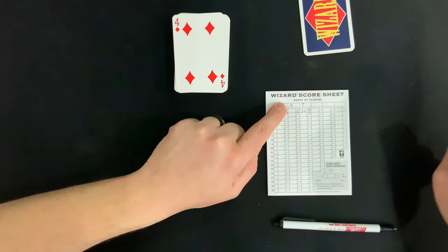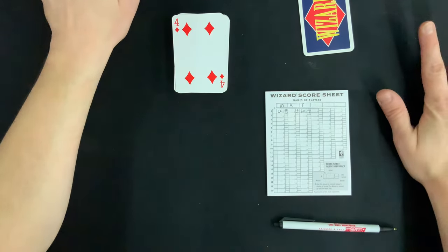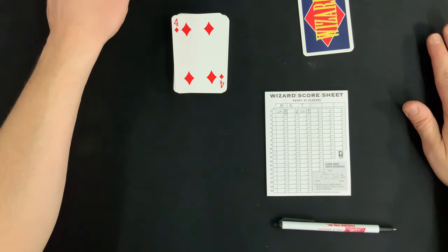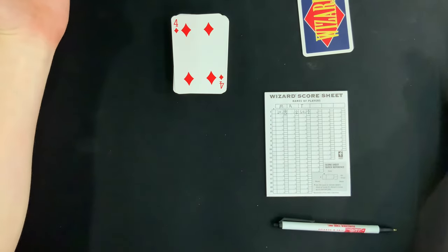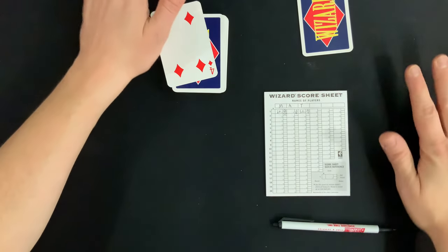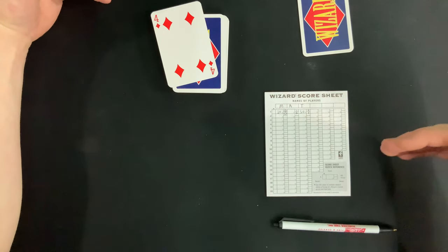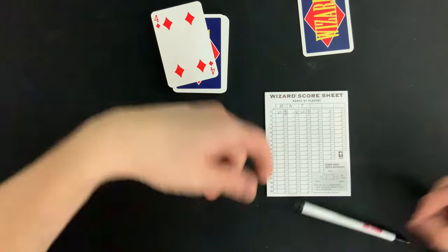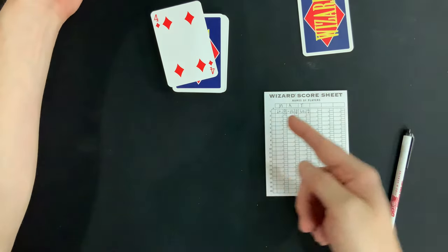If you didn't predict correctly, you don't get the 20 points, and for every number you're off by you lose 10 points. So if you predicted three tricks and got zero, that's negative 30 points. Likewise, predicting three and getting six is also negative 30. In this example, A predicted one but got zero, so they get negative 10. After round one: T has 30, M has 20, A has negative 10.